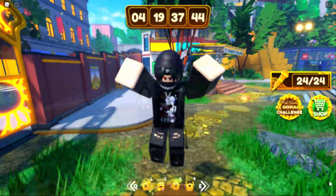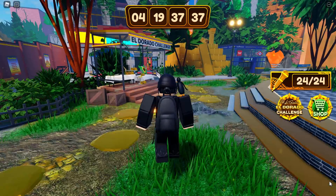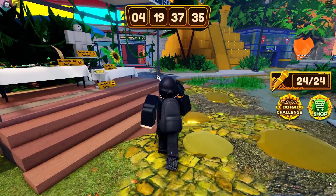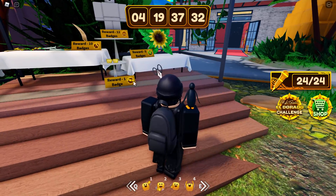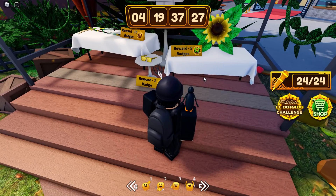You get the prizes by doing absolutely nothing — yes, that's correct. All you guys have to do is join the event game and then the prizes are yours. These two items will now be on your account. I think one of them is like a welcome badge for joining, and you automatically get the shades because you only need one badge to get that one.